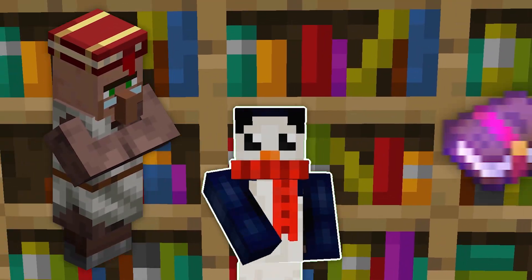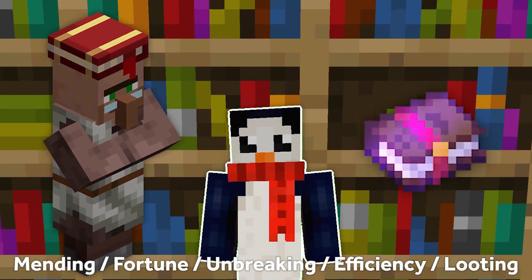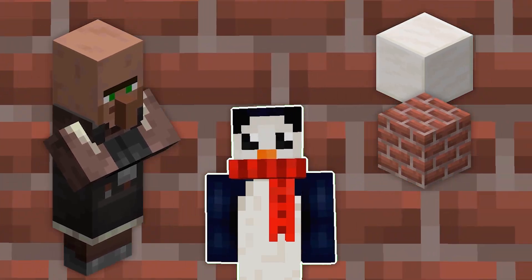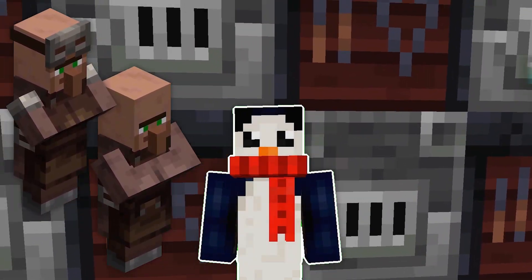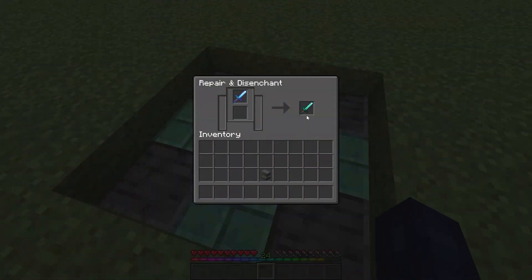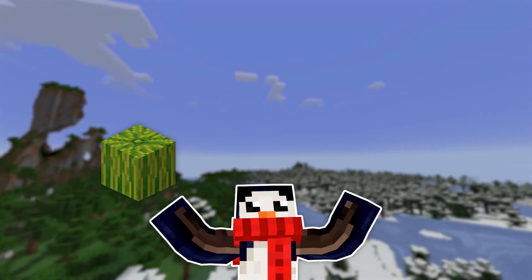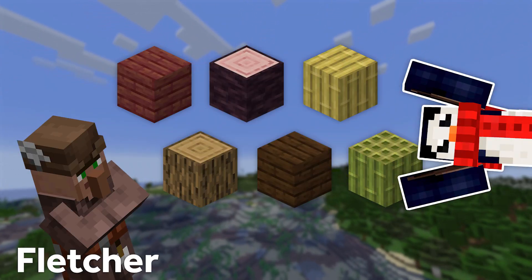First, obviously you gotta have a librarian for the enchanted books. Mending is an easy first pick, but beyond that I'd recommend fortune, unbreaking, efficiency, and looting. Masons are great if you're doing a lot of building — brick and quartz are very hard to farm, as well as terracotta. Armors and toolsmiths are gonna be giving you enchanted diamond armor and tools, which is already pretty fantastic, but don't forget you can always grindstone off the enchants to swap with the ones from your books. You'll also need some guys that can take in raw materials and give you emeralds. If you have melon and pumpkin farms, recommend a farmer. If you got an iron farm, an armorer. If you got a lot of wood, a fletcher.